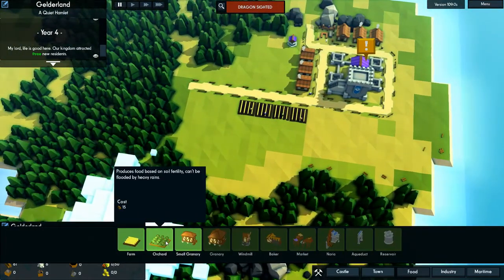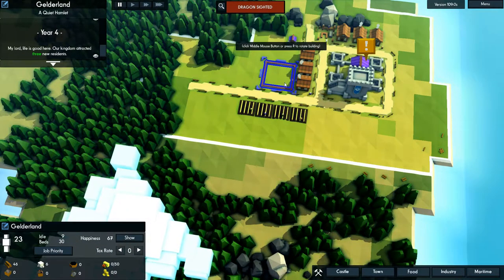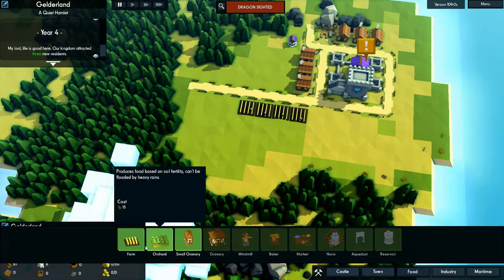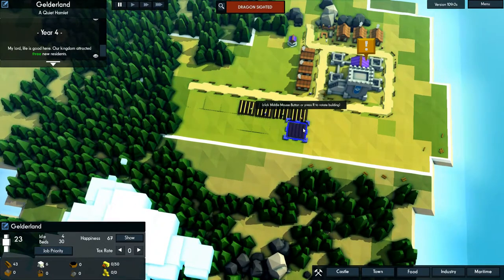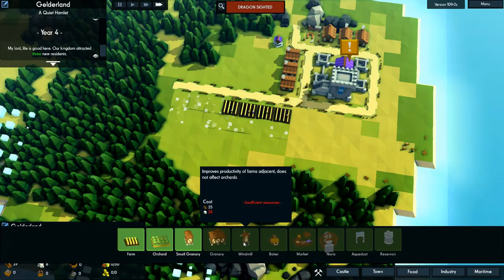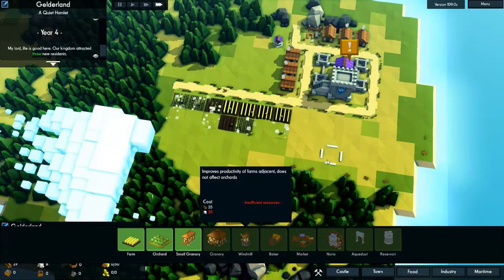So let's get some more food production. I actually might build an orchard right here. No, let's just get more farms. Build three there, build one there, one there, and build like that. That should be enough farms. Now, as you'll notice, I am leaving a space right here in the middle for windmills, because that improves the productivity of adjacent farms.